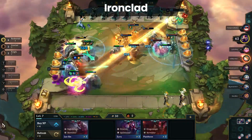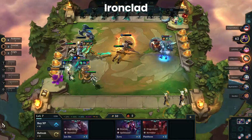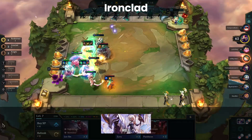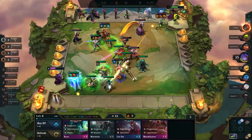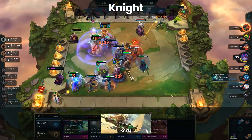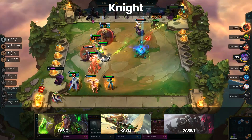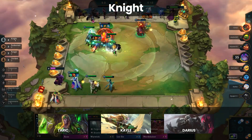Ironclad is a splash trait that can be useful but it highly depends on the lobby. If there's more AP compositions in the lobby than AD, Ironclad is not going to bring much value. Luckily for Ironclad, Rel is a top tier champion which means splashing this trait is always a possibility. Knights rely heavily on Kayle to be relevant in the meta. Early game they can be alright but both Cavalier and Brawler are better. That said, Taric and Darius have risen a lot in value especially for ranger compositions so there's still some value in running knights outside of Kayle boards as well.